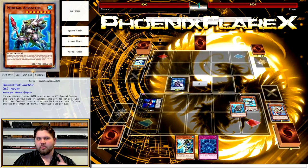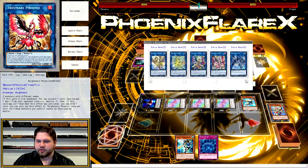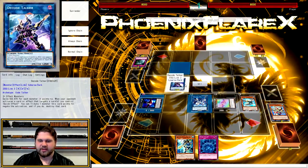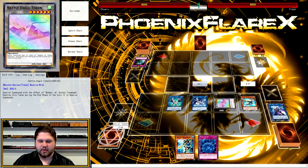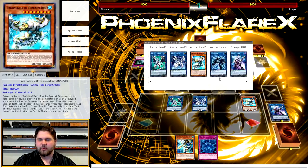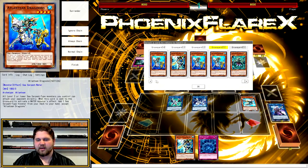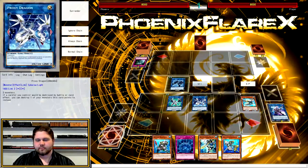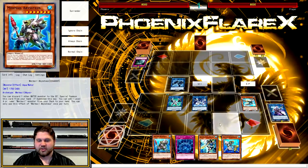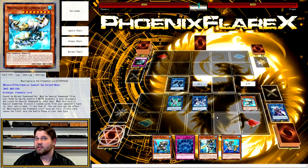We do our entire combo sequence around Moulin Glaze being there and still end on the same number of monsters. We go into Decode Talker with Diva and Underclock Taker, then go into Tomahawk with Teus and Megalo. We get our Tomahawk tokens: make two tokens into Proxy Dragon, then make two tokens plus Proxy Dragon into Firewall Dragon. Make the remaining token into Link Spider above the Firewall. In this combo, the Firewall adds a Dragoons from Grave and the Teus from Grave back to hand.